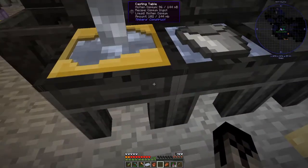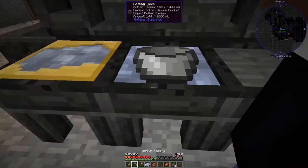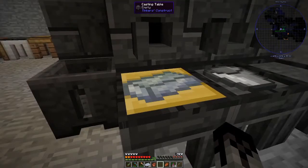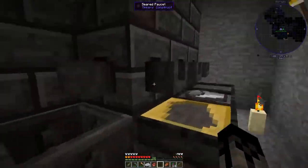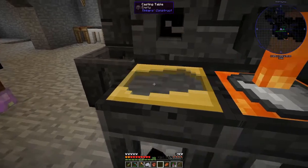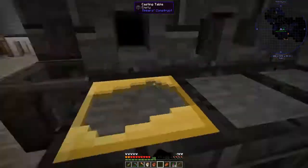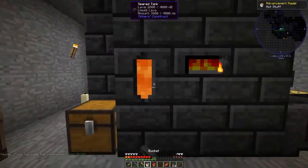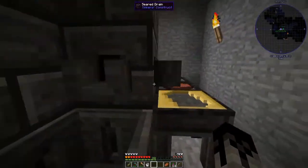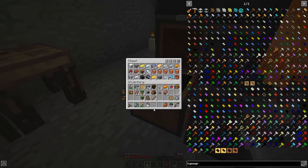Oh no, I think I only wasted one ingot. That's unfortunate. Don't right click yet. There we go — a bucket of lava. Got an advancement. So we'll leave that in there for a little while just because I don't want to waste the bucket.